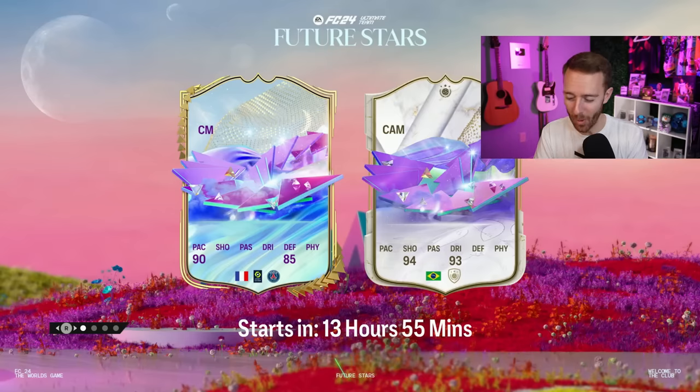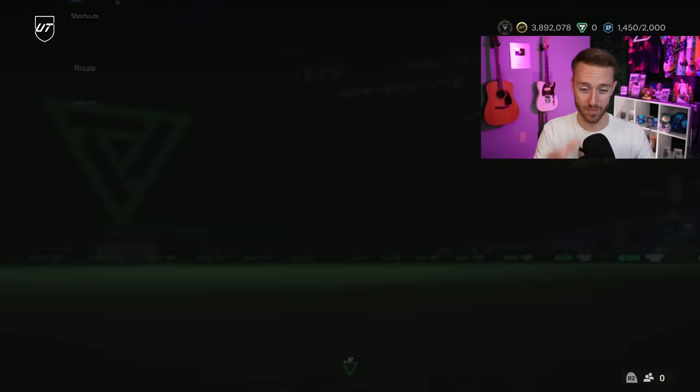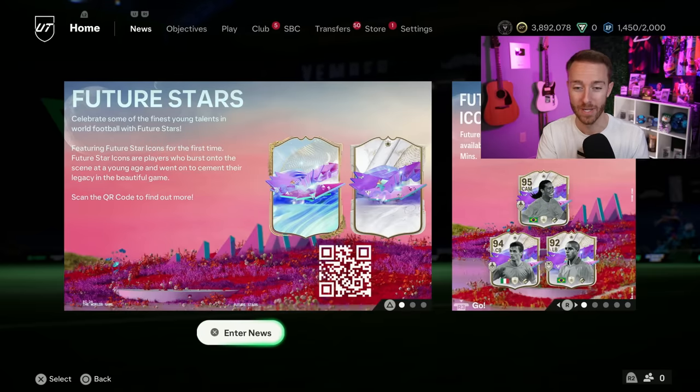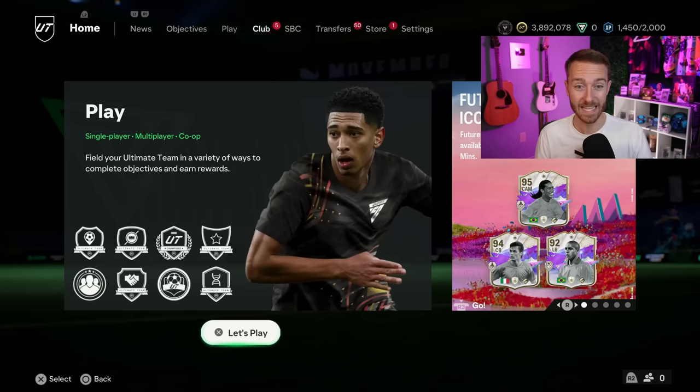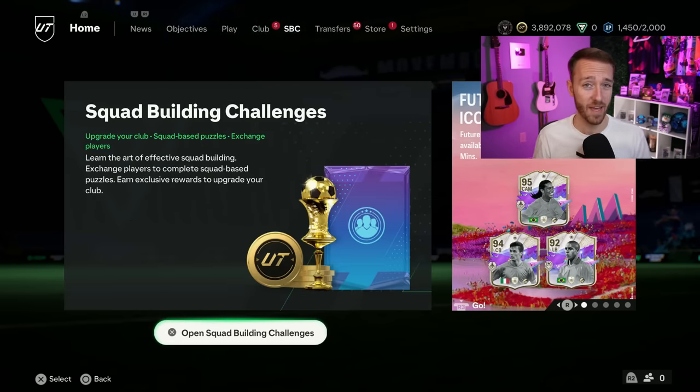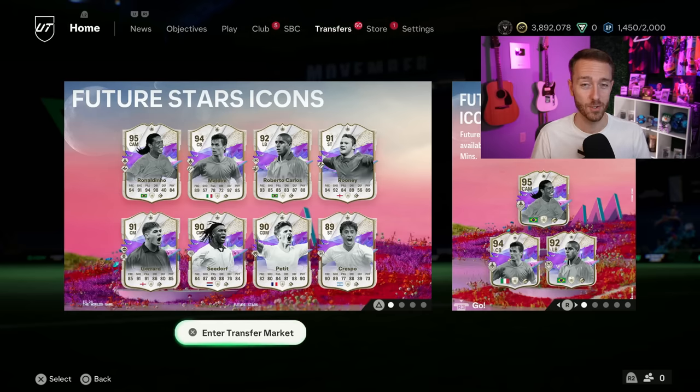Hey guys, it's Nate, aka The Foot Account, and welcome back to the channel. Future Stars Team 2 is finally here today, with very high expectations for these cards. Future Stars players, Future Stars icons in Team 2 — the stats and leaks are looking good. How will all the content today impact the game in objectives, evolutions, with the midfielder Academy Evolution expected to drop, and also with SBC content — what's going to happen to the market?